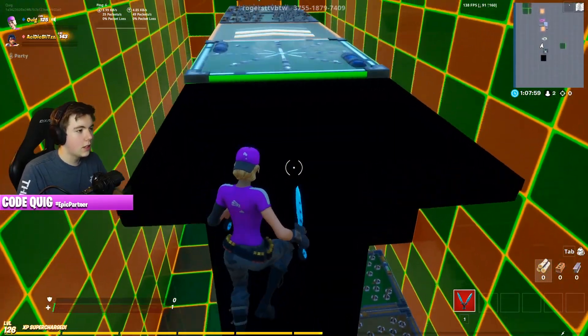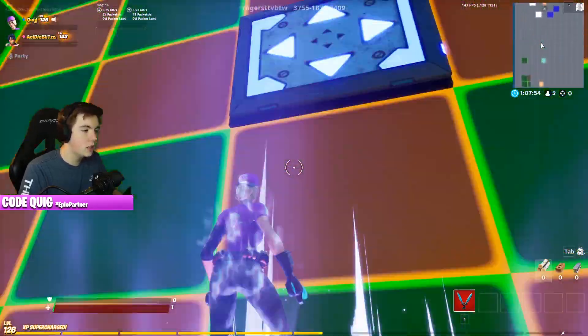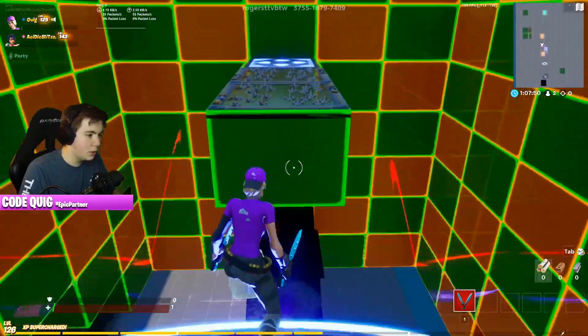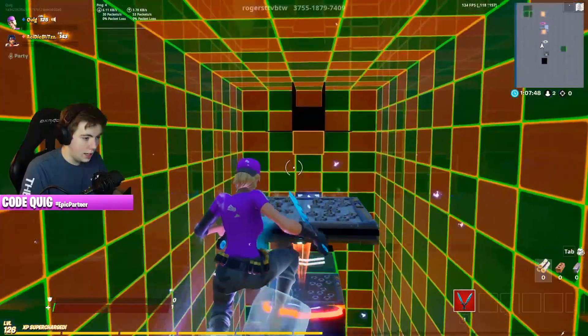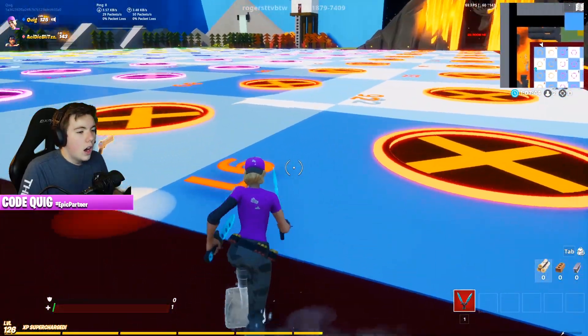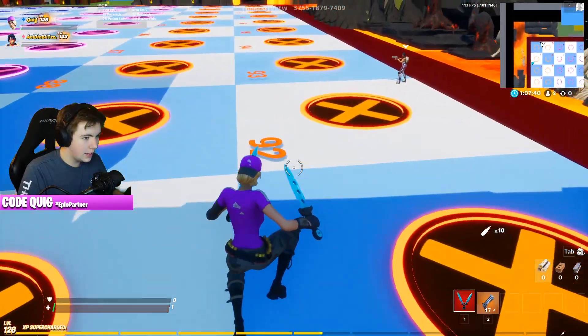Thank goodness. Did it work? No, no, no — I'm not there. I'll start the ice level again. I did the boost. Boost onto the pinball, onto that, hit that bouncer, air vent. There we go. Let's go. What level was I on? One level left. You're on the same one as I am and it's their turn to shoot.